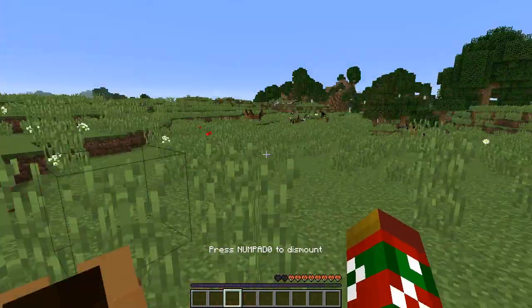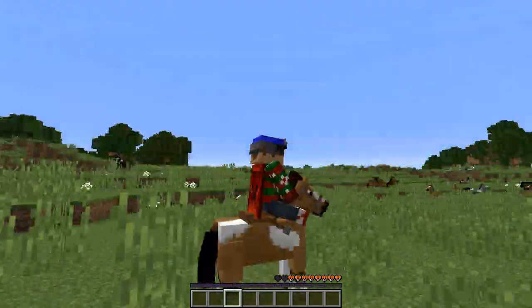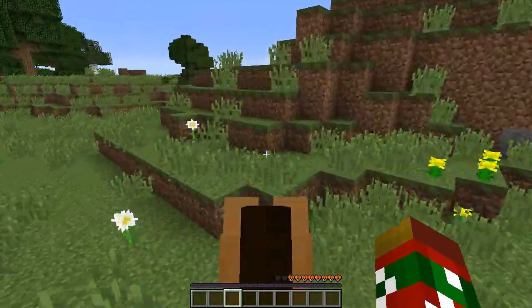One thing I want to get into very quickly is the fact that now when you are standing on horses, they will look wherever you're looking. That was not the case before. Wherever you move your head, the horses move that way as well. It's nice, it's really good stuff. I like it. So that's just one simple change.